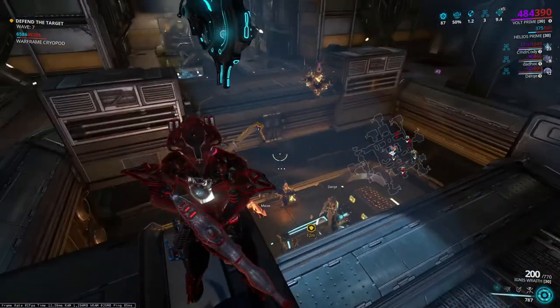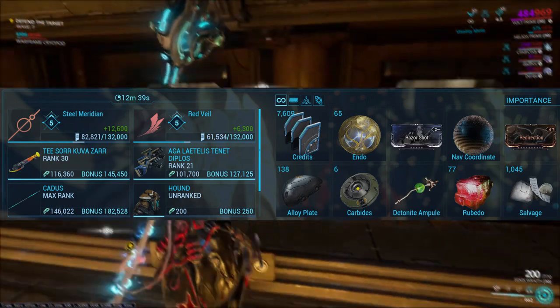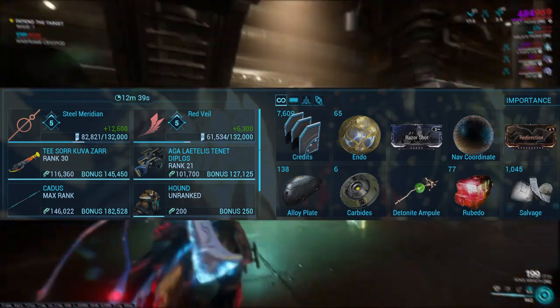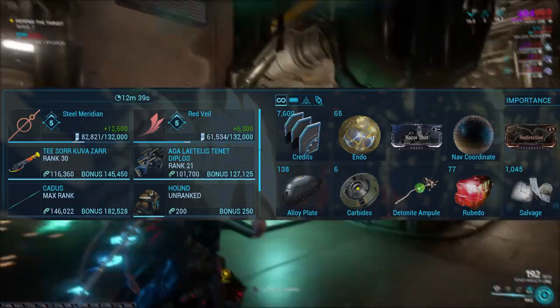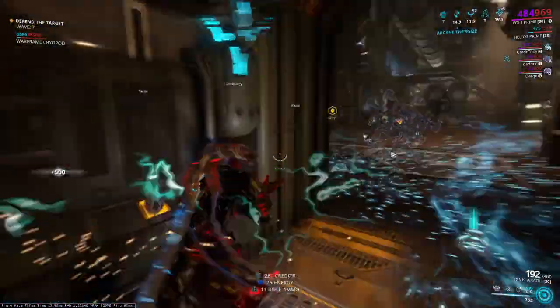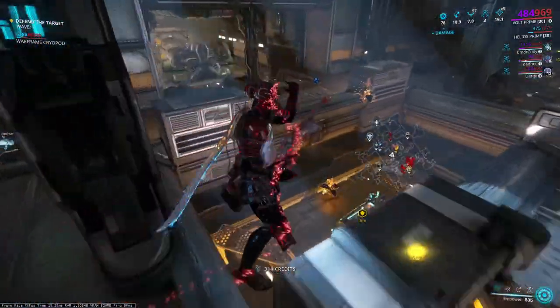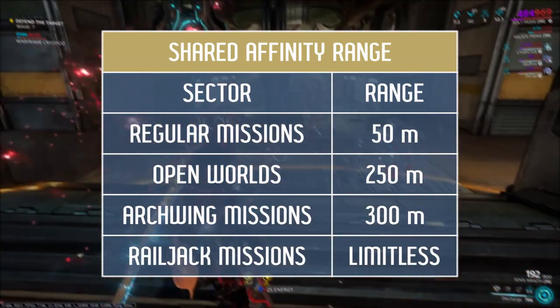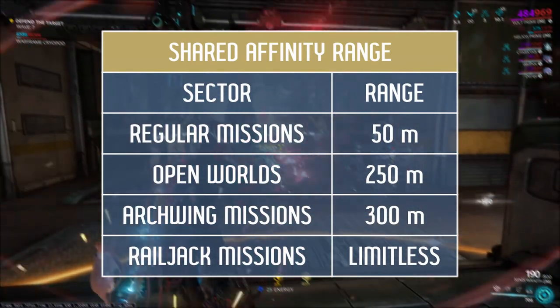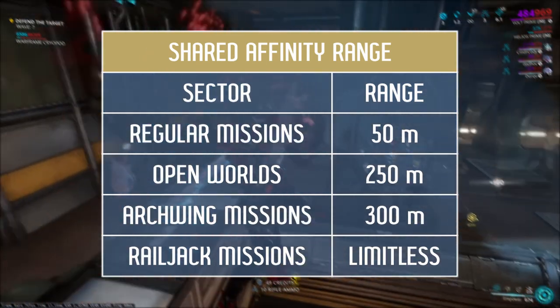On the mission progress screen — by default the tab button — you will see how much experience you have gained so far and what bonus you will get after the mission is completed. It amounts to 125% of the experience points you have gained during the mission. If you want to gain points from teammate kills, they must be within the range of shared affinity. On regular missions this distance equals 50 meters. On open worlds, it is 250 meters.